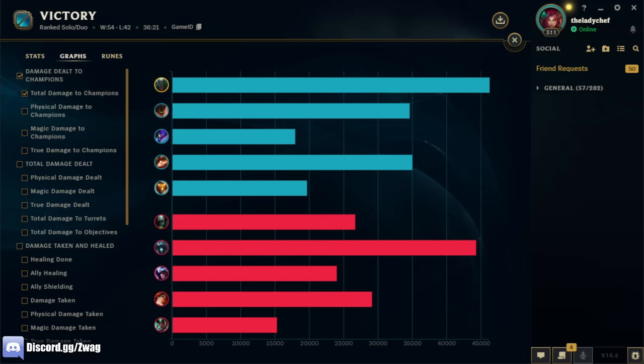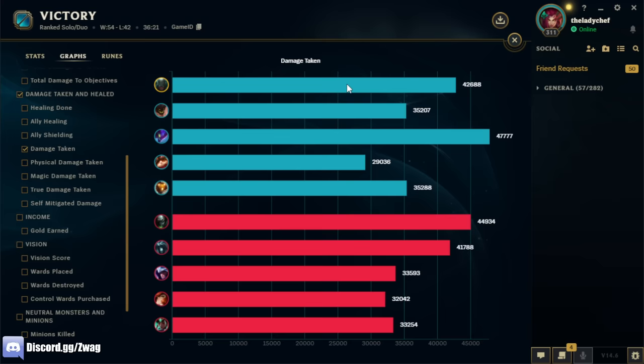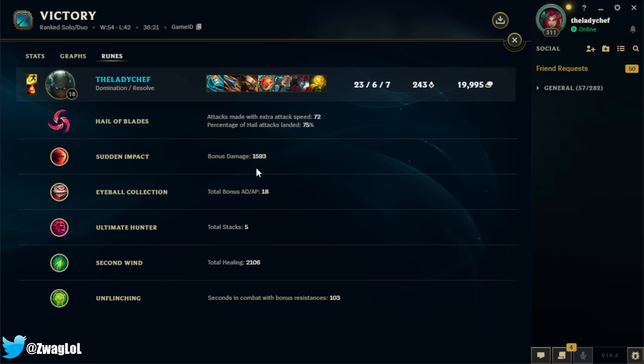If you guys enjoyed, make sure to leave a like on the video and subscribe to the channel if you haven't. Leave a comment below — let me know what busted champion you want to see me play next. We ended up dealing 46,000 damage and took the second most on the team. Rune stats: 72 empowered Hail Blades autos, 1600 lethality damage from Sudden Impact. Check out my website ZWAG.GG — I've got a nice sale going on with some custom keyboards and signed mousepads. Also check out my second channel ZWAG Xerath for more videos. Peace.